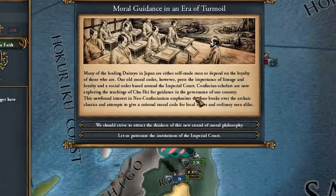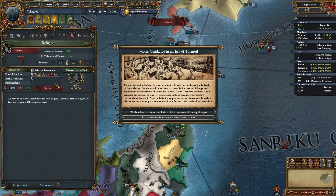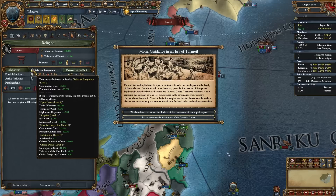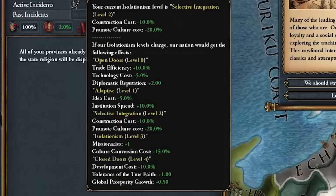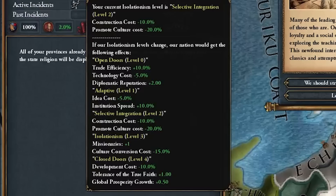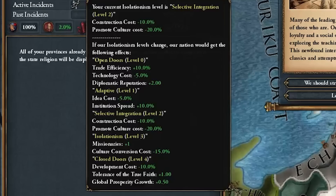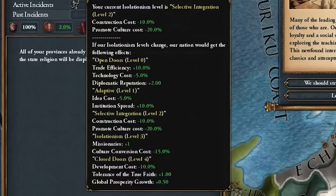Here's our very first incident. If we choose the top option this moves us towards open doors, but if we choose the bottom option we move more towards isolationist. As mentioned, we're going full isolationist. This is located in the religion tab - if you go open doors you get trade efficiency, cheaper tech, diplo rep, level one idea costs, level two construction costs and promote culture costs, level three missionary and culture conversion costs, and level four - which we're shooting for - is dev cost, tolerance of the true faith, and global prosperity growth. Perfect for playing tall.